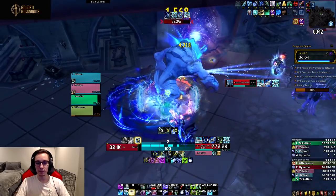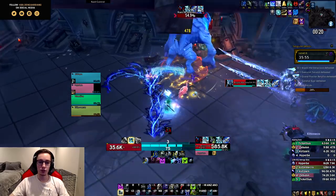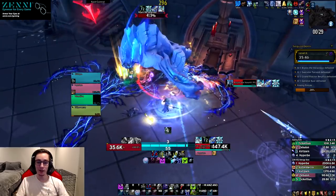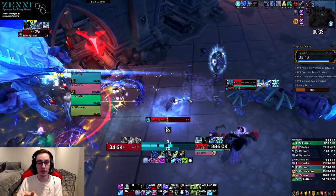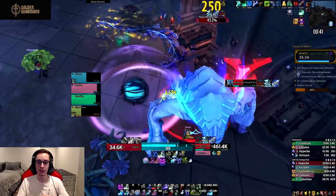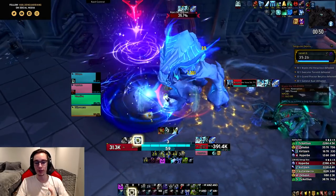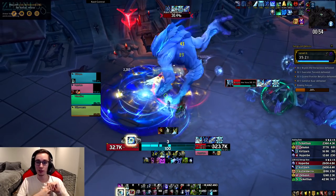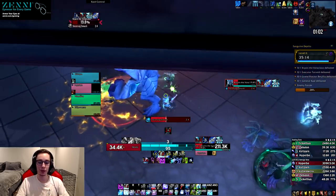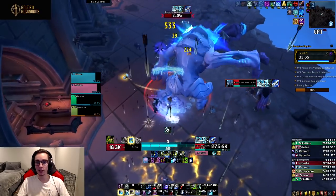In one of the recent builds, Glacial Advance was changed to now apply Razorice whenever it hits an enemy, which introduces a very weird dilemma. While you have Glacial Advance talented, Razorice will not fall off your target even if you don't have a Razorice weapon equipped. Someone came up with a playstyle where you swap between four weapons: a two-handed weapon every time you Obliterate, a dual wield set with Razorice to maintain and stack the Razorice debuff, and a dual wield set with Rune of Hysteria to proc extra resources.